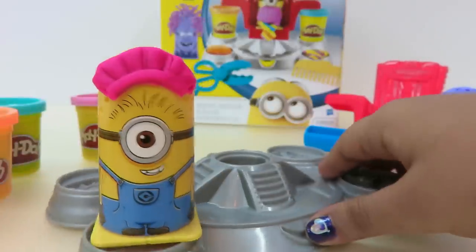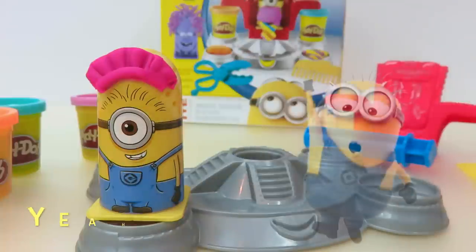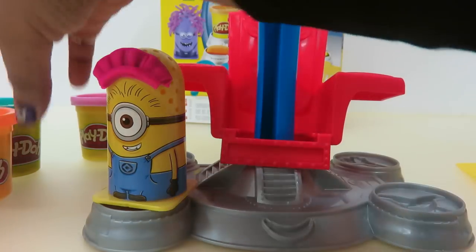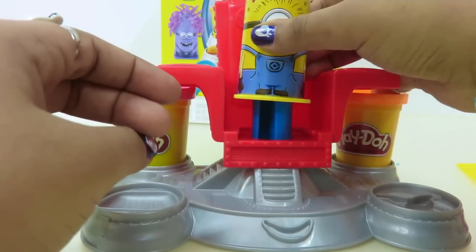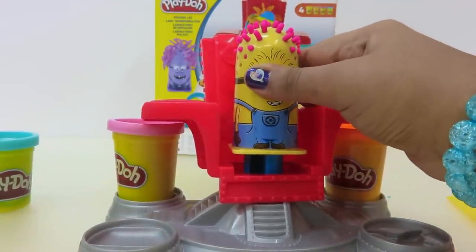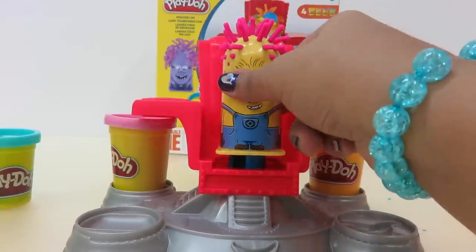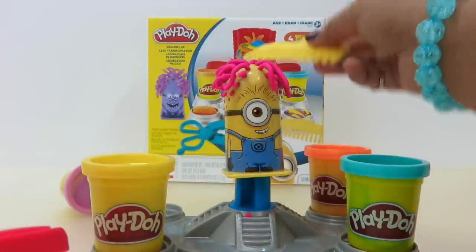So now we gave the mutant minion a haircut — now it's the happy minion's turn. We can give the minion some hair with the clay. I want the minion to have some pink hair, so we're going to put it right here. There — see, pink hair! We can also comb the minion's hair. Let's make it flat — you can also comb it up.